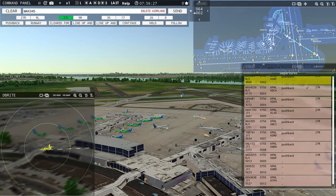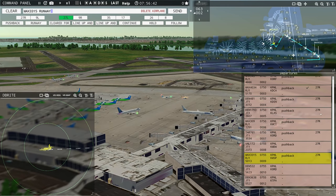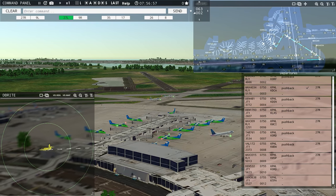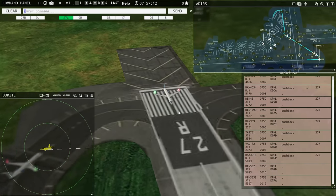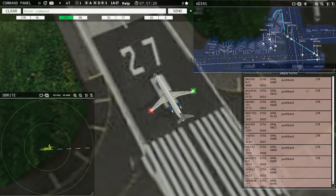Runway 27R taxi via Juliet Hotel, Magic 3315. Denali 1793, continue taxi. Continue taxi, Denali 1793. Magic 345, runway 27R, line up and wait. Runway 27R, line up and wait, Magic 345. At this point we've got this aircraft cleared to take off and I'm putting this aircraft on the runway so they can be ready to take off as soon as the first aircraft is 6,000 feet down the runway. There's the action cam — Magic 4034 rolling down the runway.